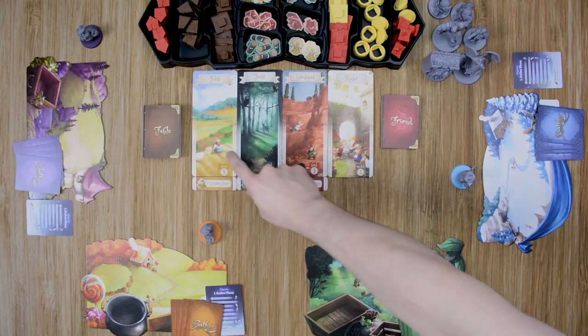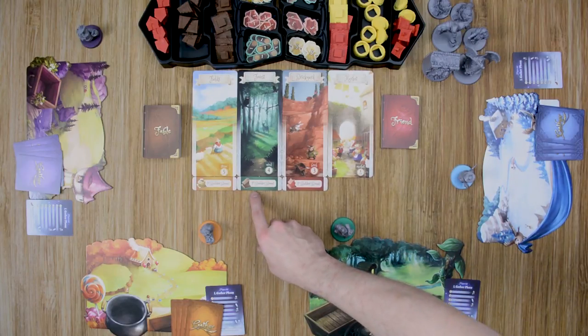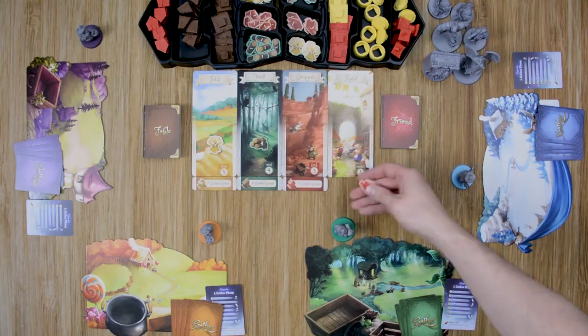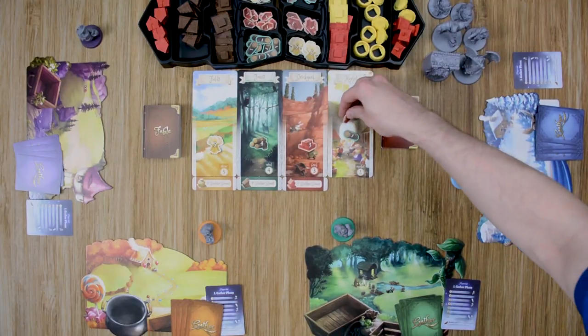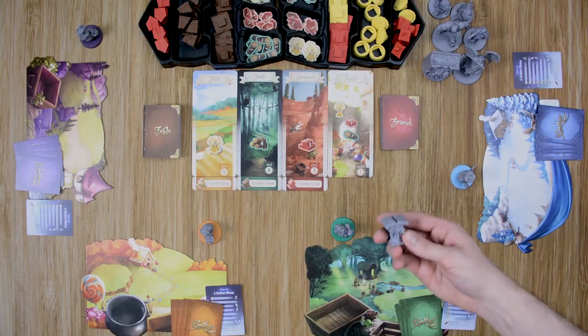Board setup is very straightforward. First, we put out the three gather locations — fields, forests, and brick. If you're playing a four-player game, also include the market. Then you can place out the three first builder bonuses underneath those locations for fields, forest, and brick. Each location gets a mega pile: the fields will have five straw, the woods will have four wood, and the brickyard will have three bricks. If playing with the market, put one of each resource — one brick, one wood, and one straw. Then go ahead and place out both of the decks, shuffle those up, and remember to take out or include the advanced cards as appropriate. You can also place out the two trays with all the resources and the buildings, as well as any of the monsters you'll be using. Finally, each player places out their player board, and we choose one player to be the starting player and give them the first player token.